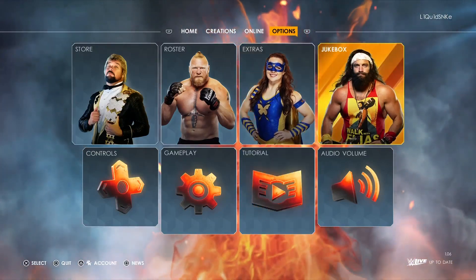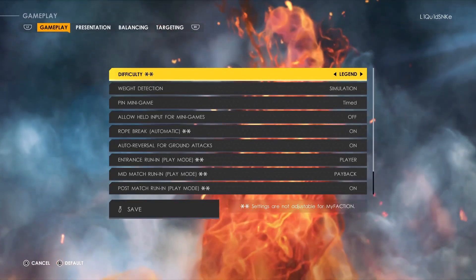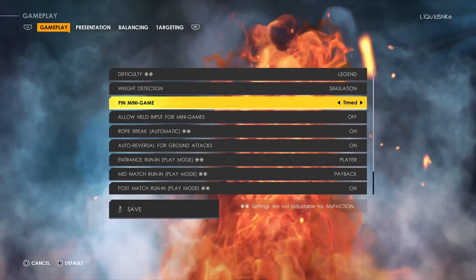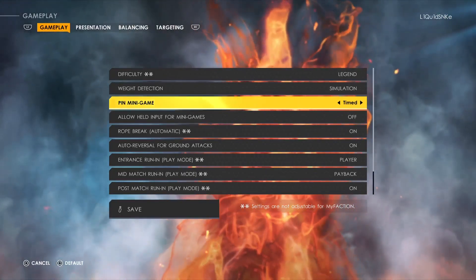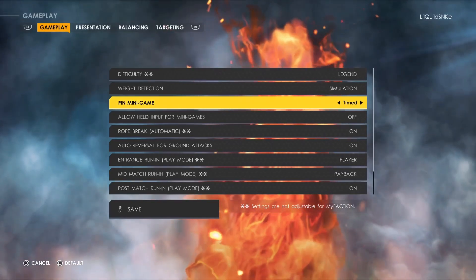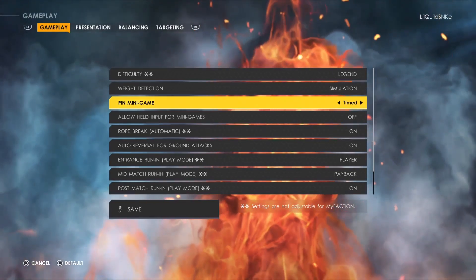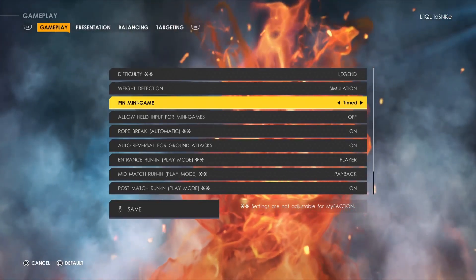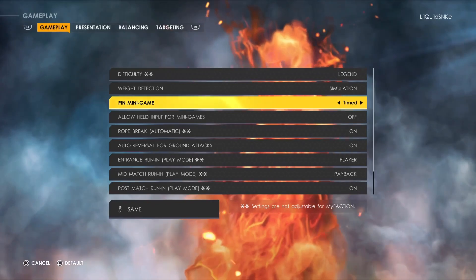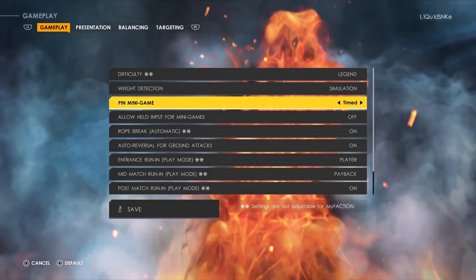Let's get into the sliders. Everything is similar to the first video — I still have Legend off, Simulation on. For the pin minigame, I told you guys about Timed last video. When I put on Timed it made matches a little harder to win. Timed is for offline, Rapid is online — it's always Rapid online. For Universe Mode versus CPU, Timed is a better option since it's harder and you're not winning every single match.